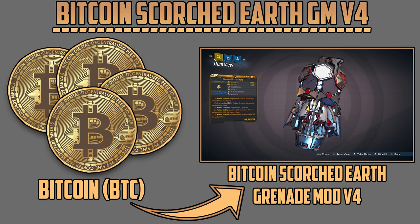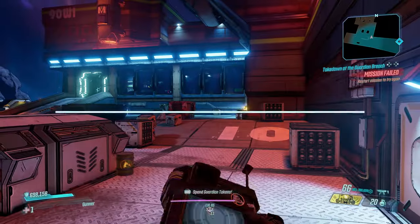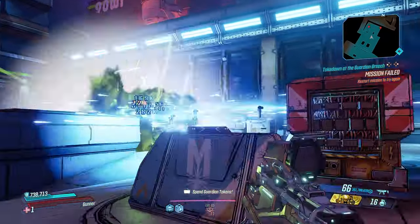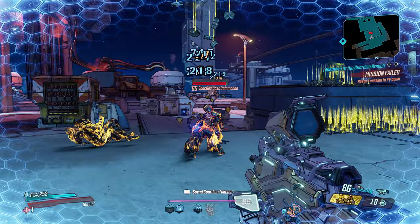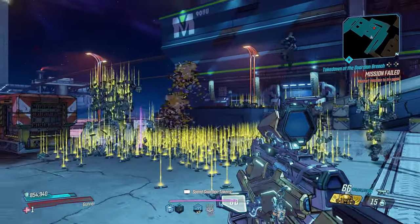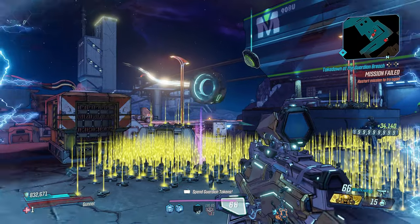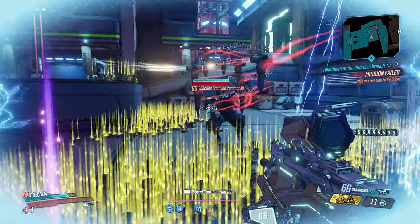Next item up — there are two themed items this weekend. We have the Bitcoin Scorched Earth grenade mod Version 4, and this thing is absolutely amazing. When you throw it, it heat-seeks and splits into a whole bunch of different artillery grenades that channel through the enemy, throw them in the air, give massive amounts of money, and duplicates itself while sprouting a fountain of money at you. It has super amazing hidden easter eggs when you throw it — I'm not going to spoil them, I'll leave it up to you guys to figure it out.